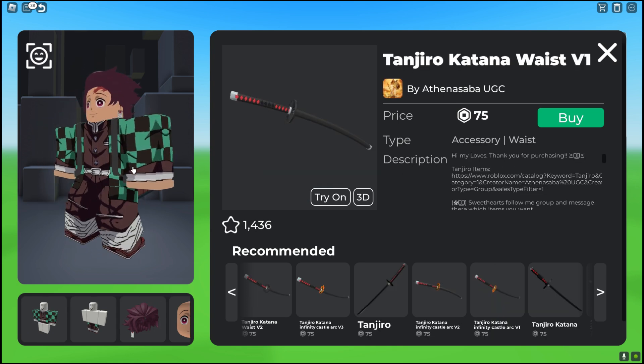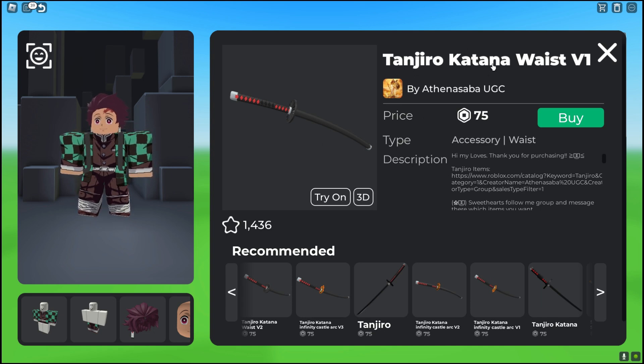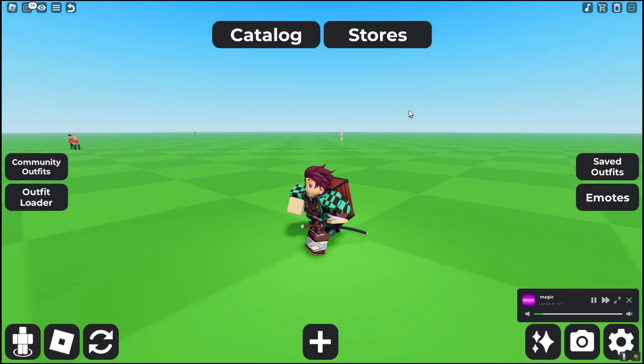And then after that, you guys want to go ahead and get his Katana. You guys want to get this Tanjiro Katana waves with your original one, and it goes on the side. This looks good.